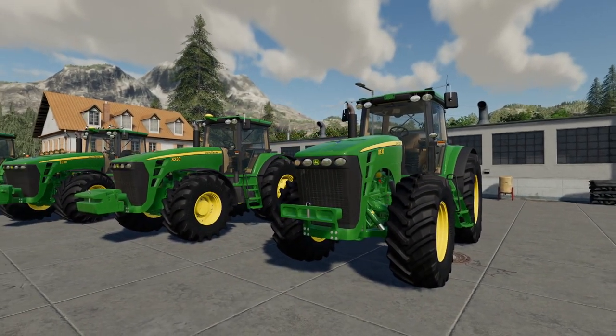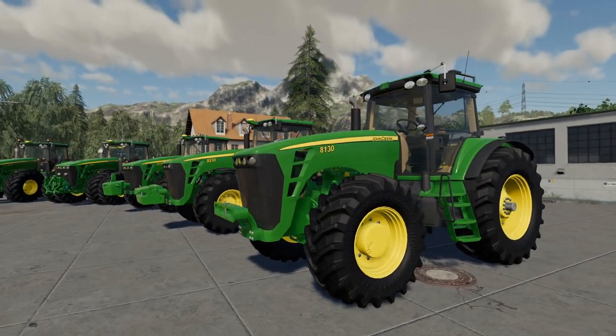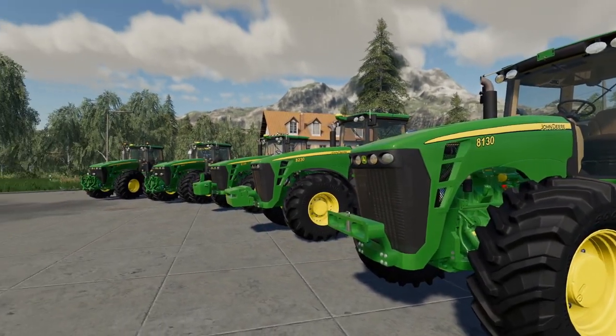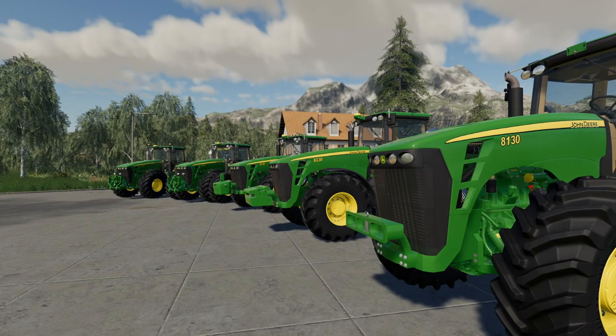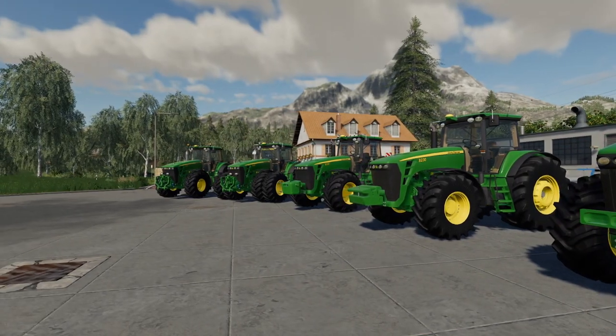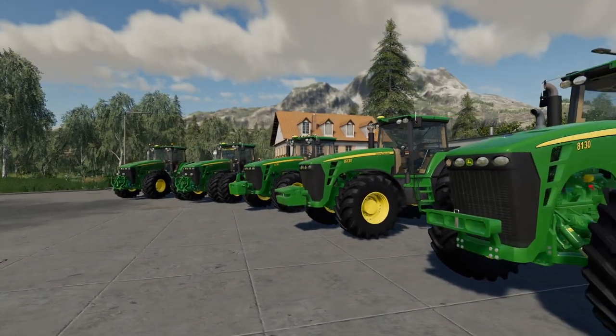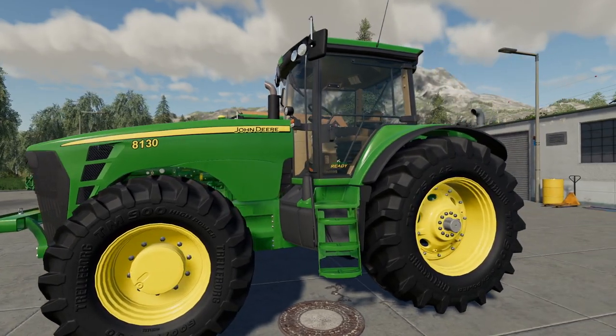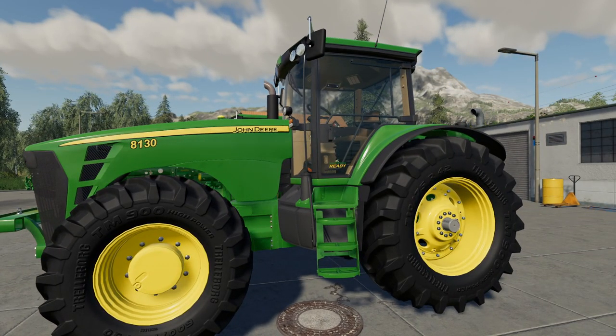We've got two versions of this tractor - the 8130, 8230, 8330, and 8530 all have the old stylized C on them. The 8430 has the new type mouse control on it. There are two versions in the shop to choose from depending on what you're using with them - Courseplay ready and not.